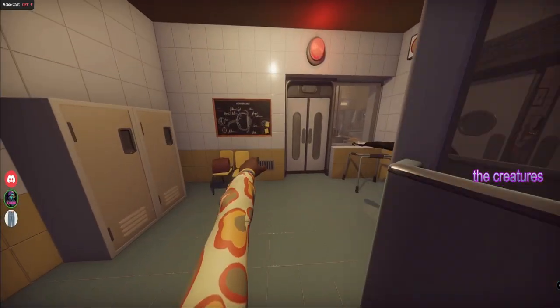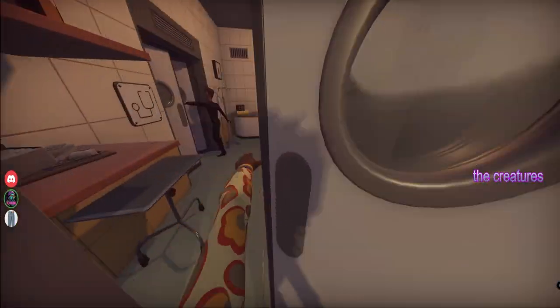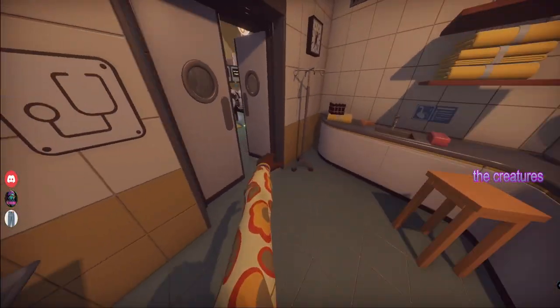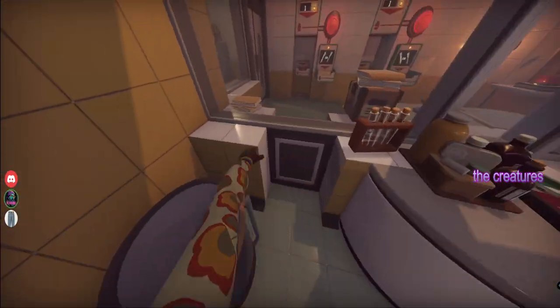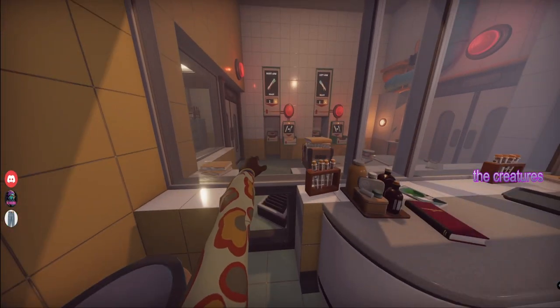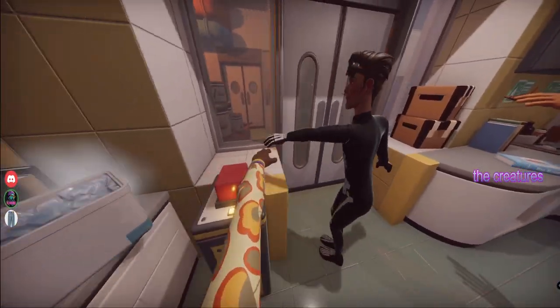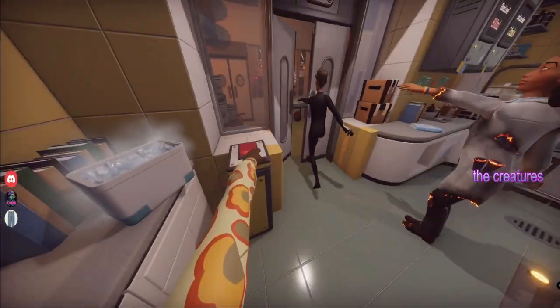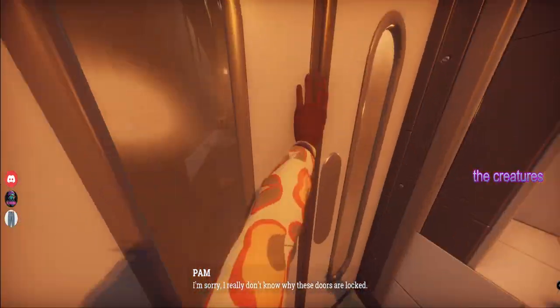What do we need to do in here? I got to unlock it. Oh, we are actually continuing the story. Alright, let's see — so, two arms. Let's find the arms first. I can hand them through that door. I really don't know why these doors are locked.